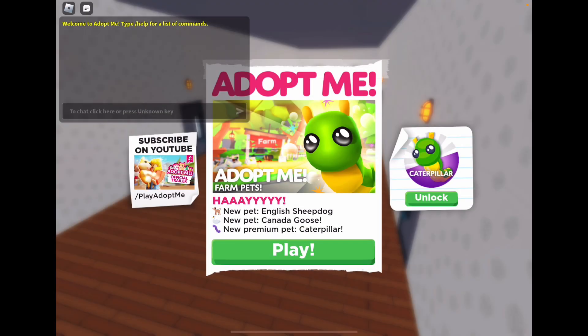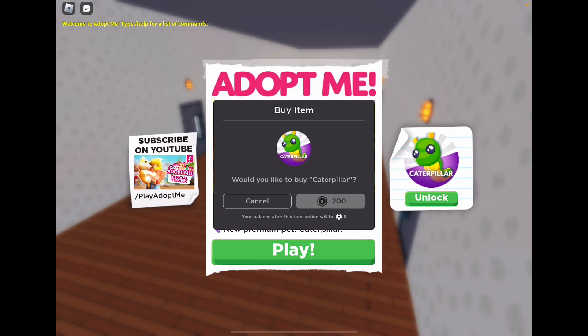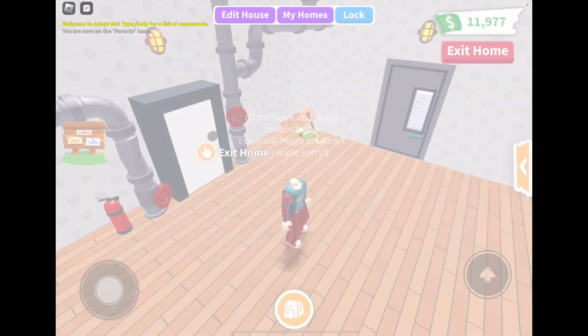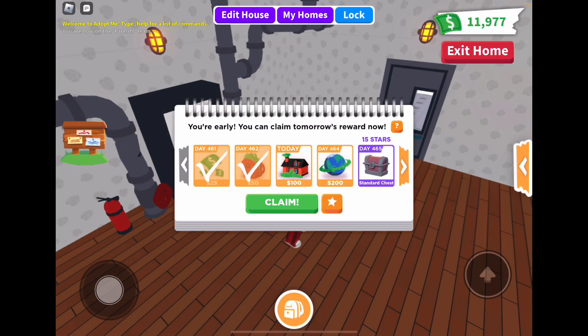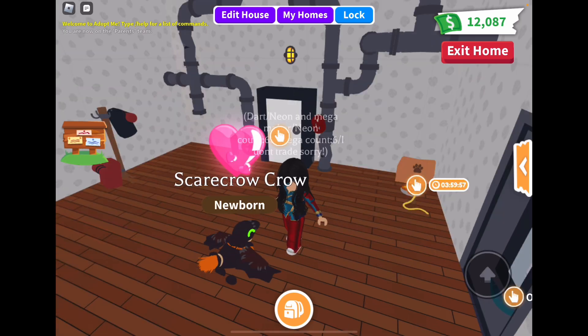Halloween is gone, it's done — it was a lot of fun but let's move on to the next update. We got farm pets: new pet English Sheepdog, new pet Canada Goose, and new premium pet Caterpillar. The Caterpillar is 200 Robux, so it's not that bad. I'm really sad about the update leaving, not gonna lie, but we have to move on.